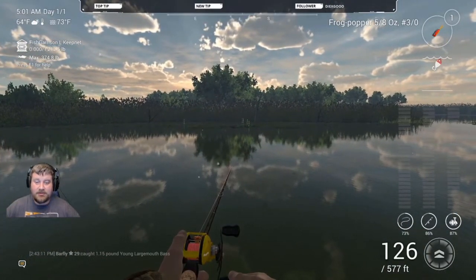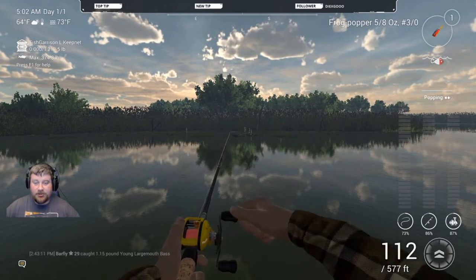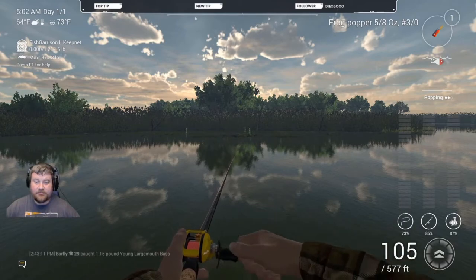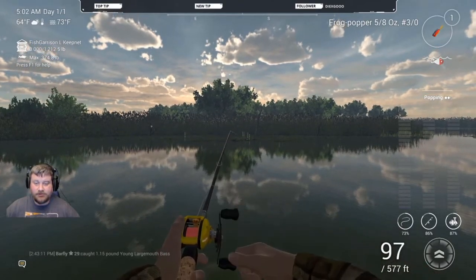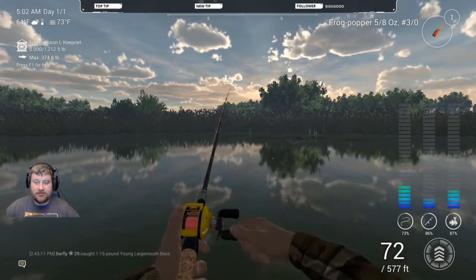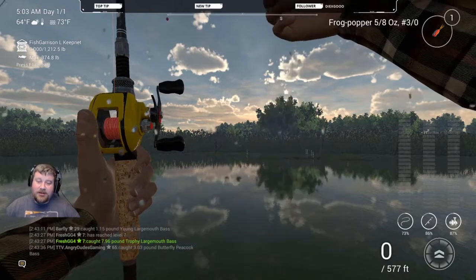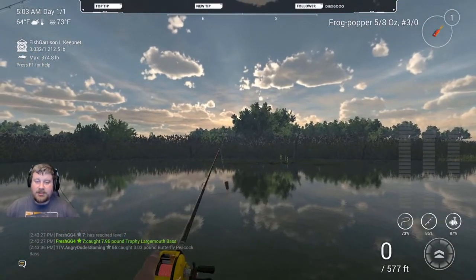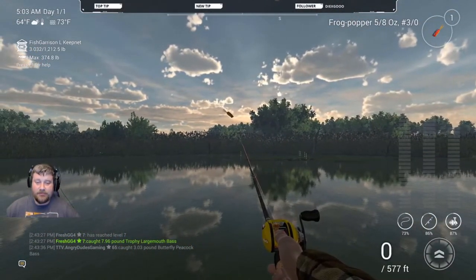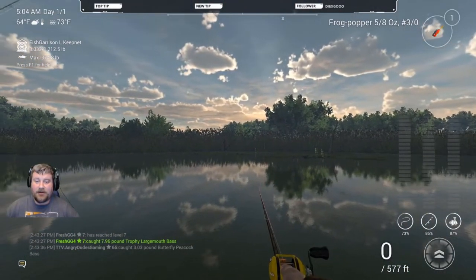If you throw over there into those spawns, you've got a really good chance of catching a unique speckled bass. Just leave it on one or two and pop it coming out. And look — we got a fish! That's what you want: butterfly peacock bass. Once you catch one, go to the other side — there's also a spawn on the left and the right for the bass.